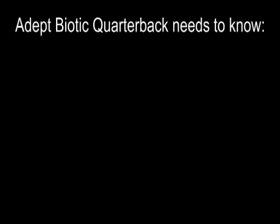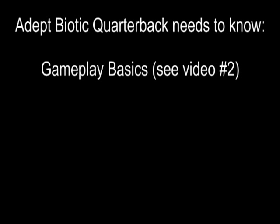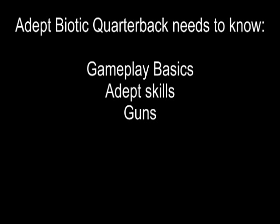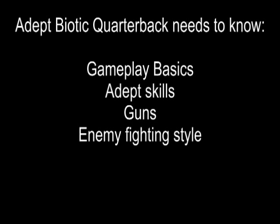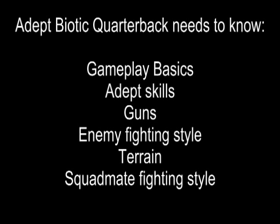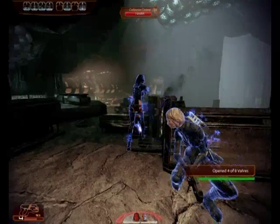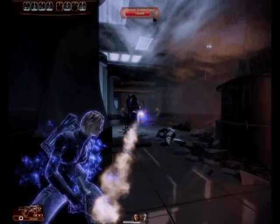But what that means for the Adept is you have to know your gameplay basics — how the game is working behind the scenes. You have to know your own skills, the best situations for using each of your guns, your enemies and how they'll respond to you, your terrain, and your squad's strengths and weaknesses. In short, the Adept has to be a very knowledgeable and smart player. Because you're jumping back and forth so quickly between guns and skills, you really need to know what you're doing, when and why. I really enjoy playing this way — it turns Shepard into a team leader and not just a lone soldier.